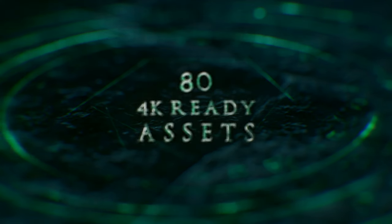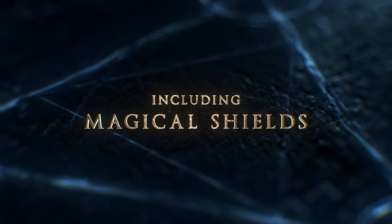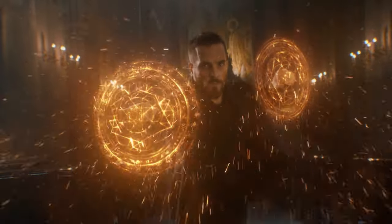This pack contains 80 4K-ready assets in five categories. Included are a variety of magical shield designs, both with and without baked-in color and glow effects, ideal for blocking and defense in action scenes and for showcasing a character's power.